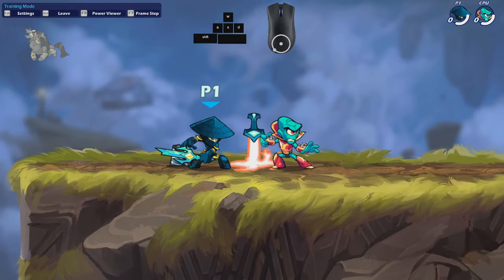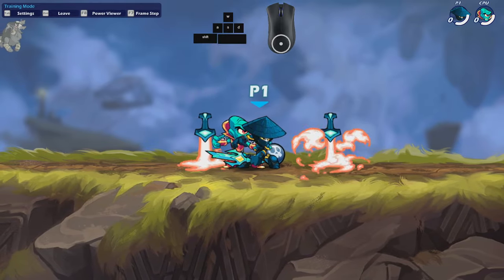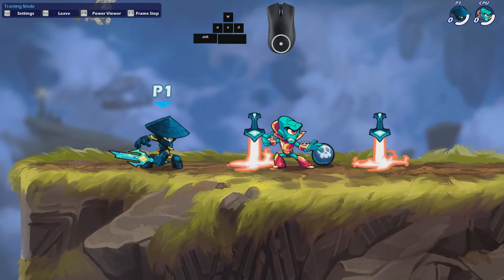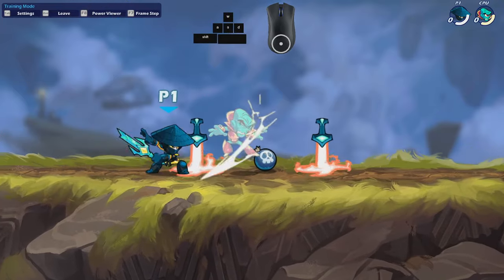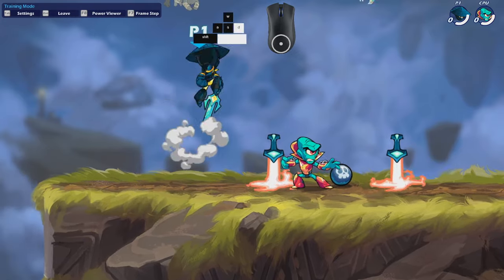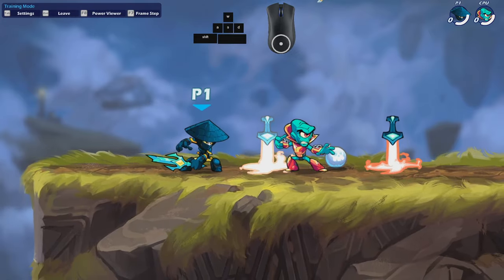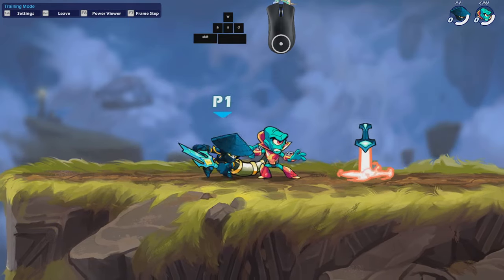This is where dash cancelling comes in. If you end light somebody, you can dash cancel and they'll get scared because they expected you to go for end light into side light — it looks the same. So you end light and dash cancel as if you're going to attack again, but you don't. That's the first thing you can do after hitting somebody, but it's kind of risky because they could just wake up and hit you.